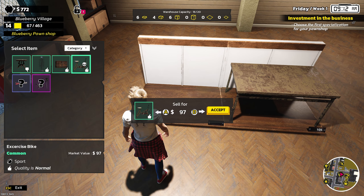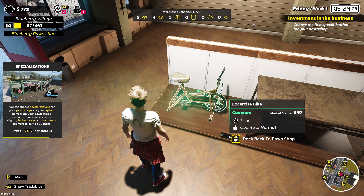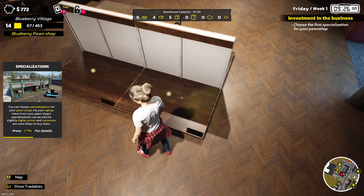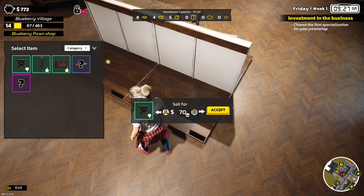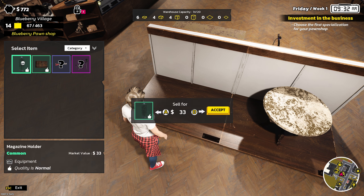This bike is 97, so let's add 40-something — let's put it up for 140. This other table is 70, add 35, so we'll put this up for 105. And this one is 33, so we'll add about 16 — let's just do a flat 50.